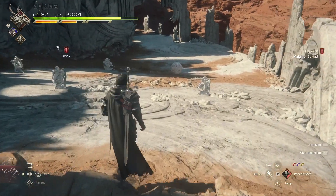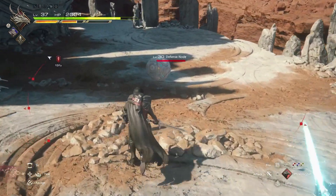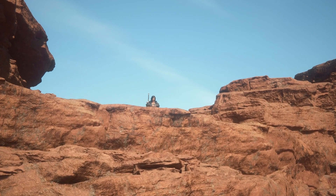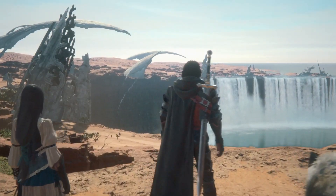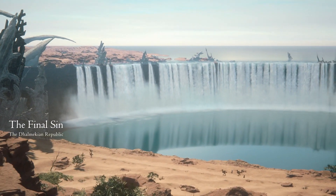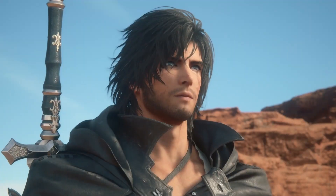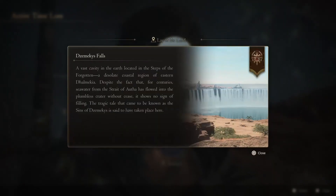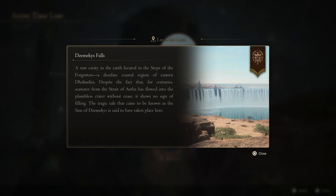Fallen mechs — they're going to wake up. Fine, let's get the defense node. I'm going to get to see the town coming up the hill here. Or is this going to be a very unpleasant sight? Dude, look at that waterfall! The Mechis Falls, Dalmekian Republic — so this is the Mechis. Dude, this is so cool! The Mechis Falls: a vast cavity in the earth located in the Steps of the Forgotten, a desolate coastal region of eastern Dalmekia. Despite the fact that seawater from the Strait of Otha has flowed into the bottomless crater for centuries without cease, it shows no sign of filling.